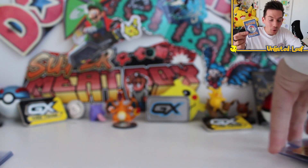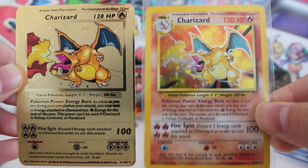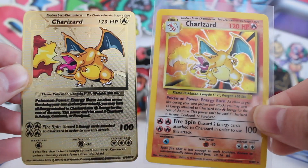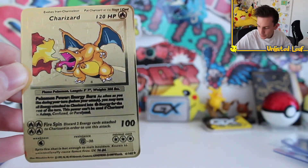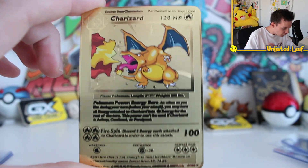I managed to get the original base set card we opened this week so you can compare the two. There you go fellas — it's like an HD version of the original. That looks just nuts. It's got all the exact same details on it. Okay, putting that to the side. Fire Spin with 100 damage — putting you to the side there.